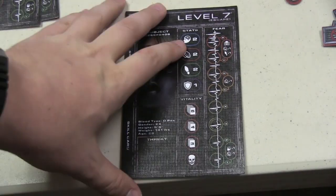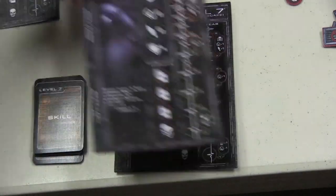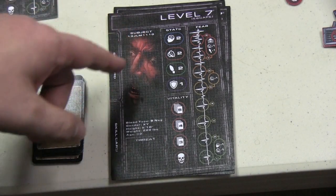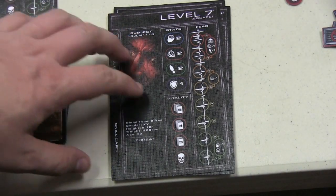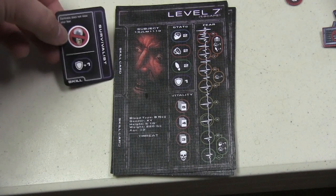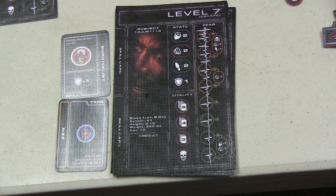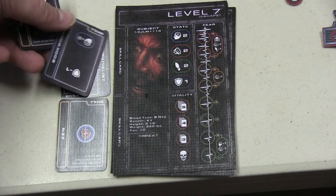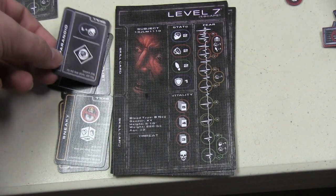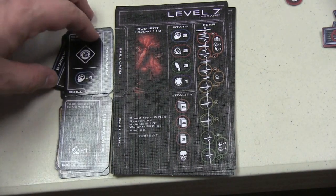I'm not going to go over every rule of the game, just some highlights of how it works. You have a character — each person is a character. They don't really have a name; they're just subject 1-3-J-L-M-1-1-1-0. Each character is going to start with two skill cards. For example, this character is a survivalist and they're also Zen, which gives special abilities. It's possible they were a bookworm and sneaky, or perhaps paranoid and a linebacker.